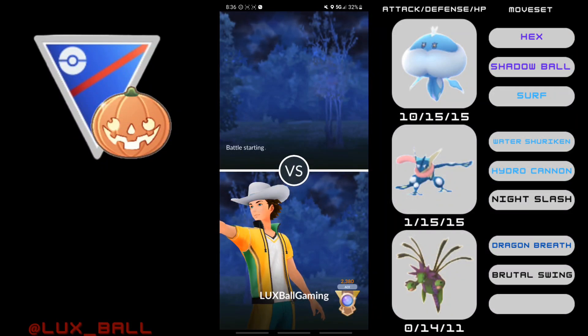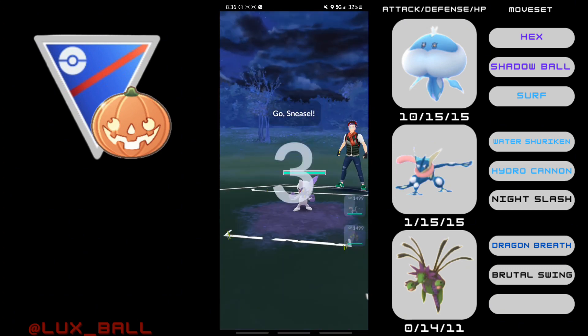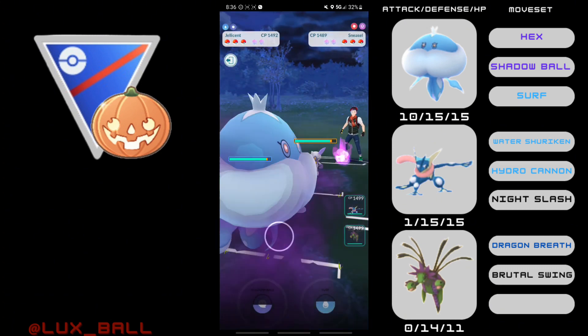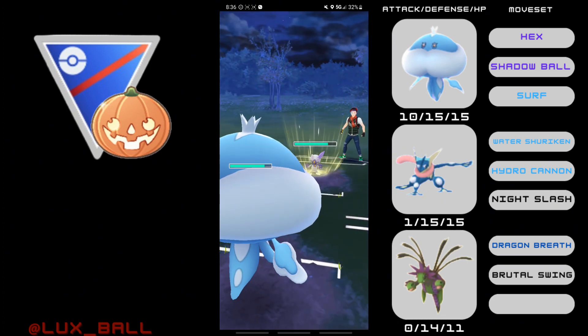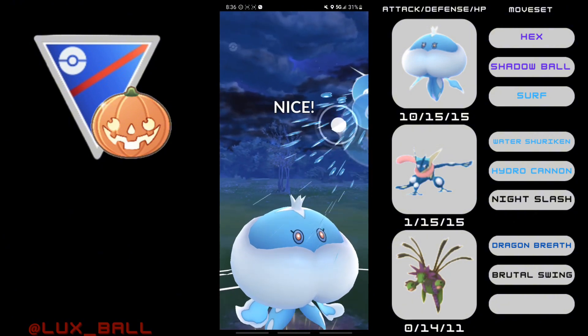Hey everyone, it's LuxballGaming, and today we're going to be using Hydreigon in the Halloween Cup. Hydreigon is a Dark and Dragon type, which you usually see Dark and Dragon types like Zwilus and Guzzlord in the Halloween Cup. Hydreigon is usually used as a Master League pick or a pretty good Raider.